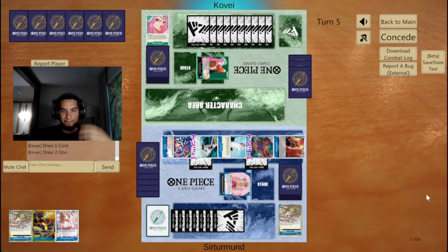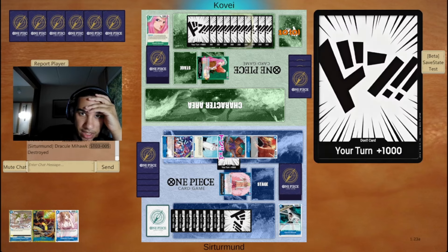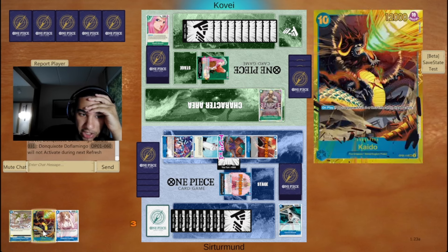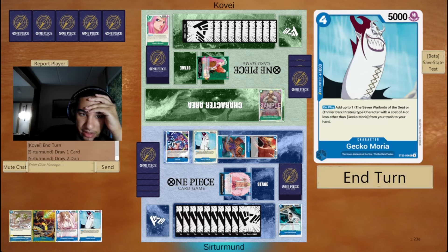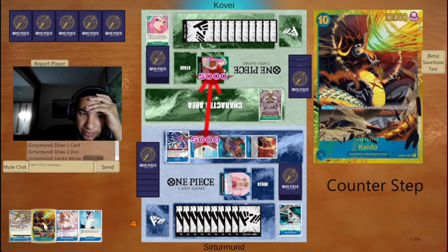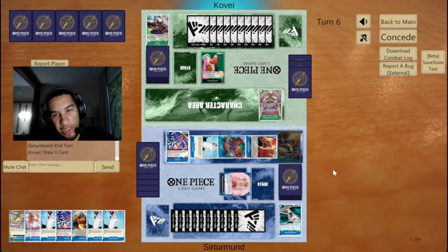We can let that go. I guess the opponent could play their Doflamingo here. We're just going to play our Kaido. I will attack here for five and then play Kaido. We always want to get another Kaido.